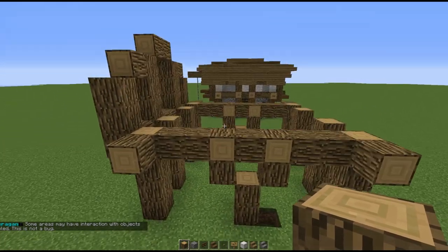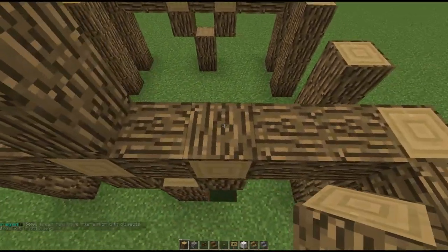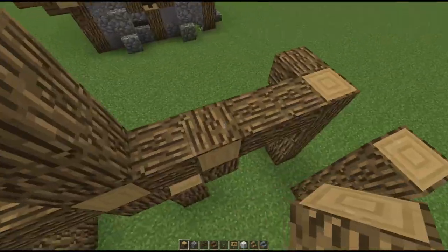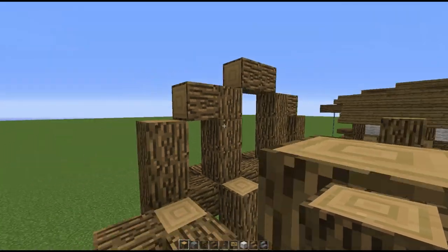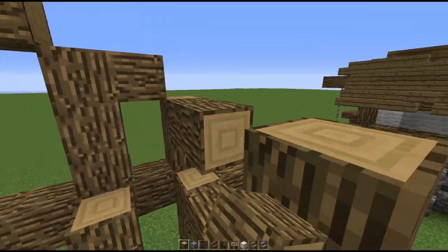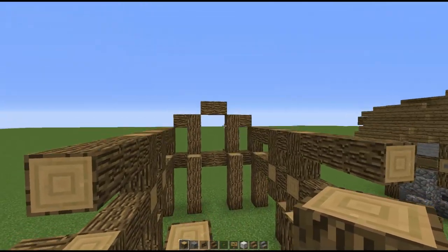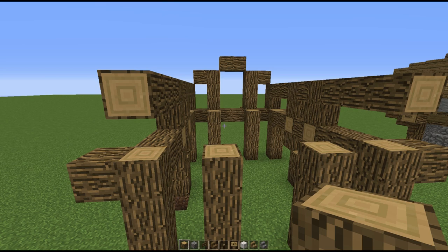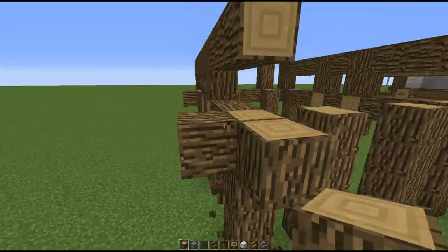Now moving on to the sides — the sides are very easy. What you want to do is basically place a two-block high pillar on top of these outward-facing blocks, same thing on the other side as well, then place a row of side blocks in between until you reach the other side.